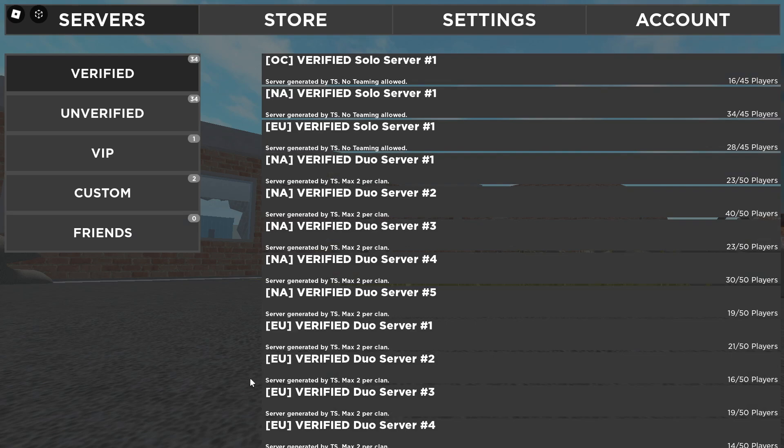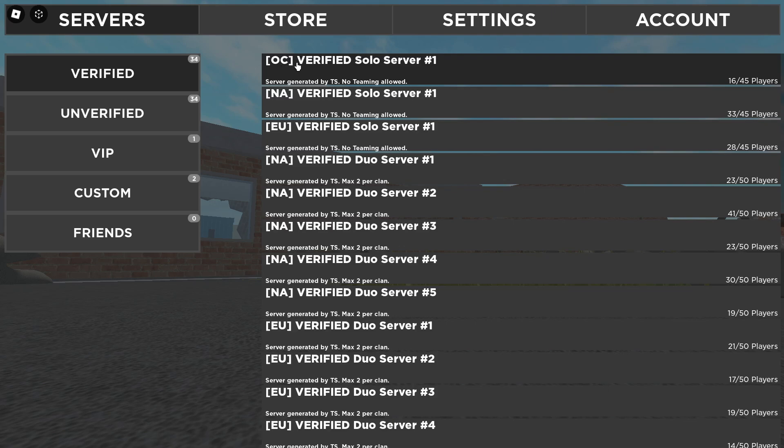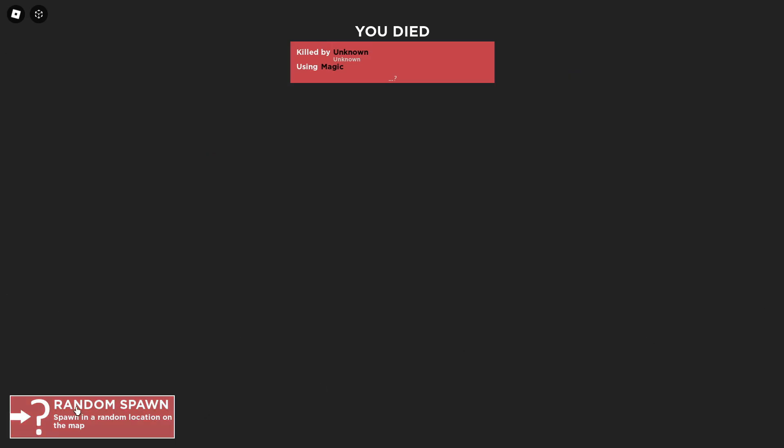We are here in the game menu right now. I'm guessing this OC means Oceanic or something, which I don't want that Oceanic ping, let me actually pick this one right up here. So once you're in-game, this is what the screen looks like. If this is your first time playing or spawning, you're gonna get this thing right here, but afterwards you just click the random spawn button and you should be good.